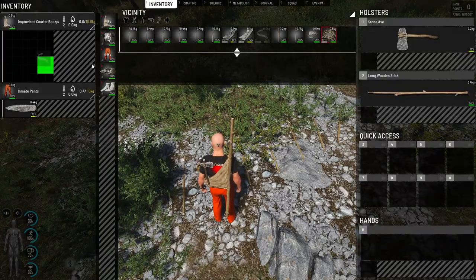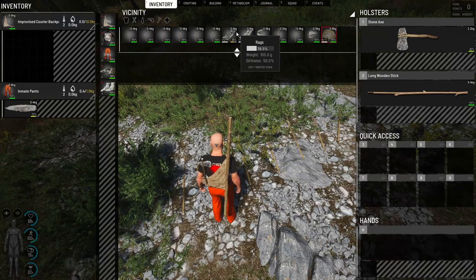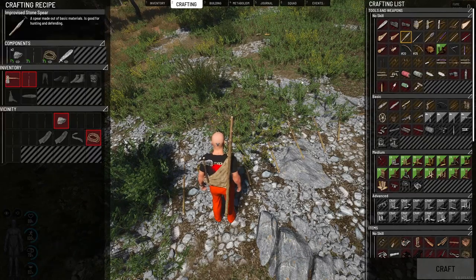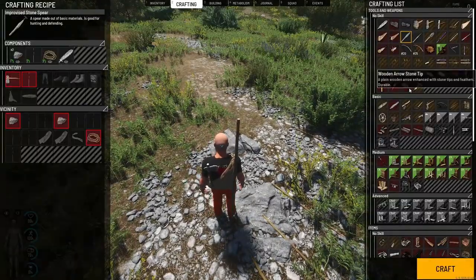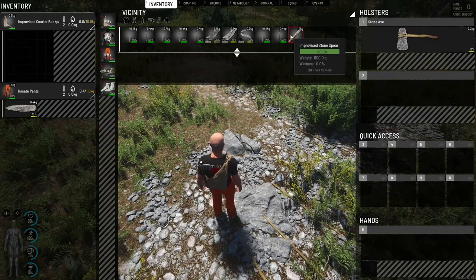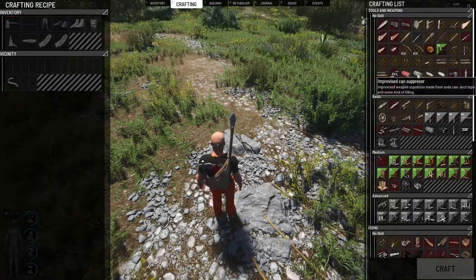So if there are no bushes around but you've got loads of rags, cut three of those up and that'll be enough to make one bit of rope from rags, usable exactly the same way. Back into crafting — we need two stones, which we now have, and then we can craft the improvised stone spear. Remember to always pick up your items — they won't go into your back or inventory automatically.